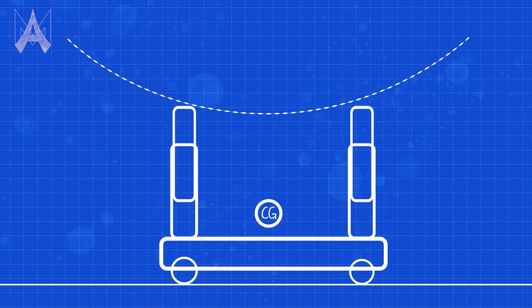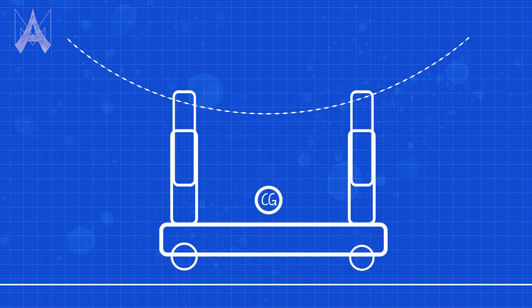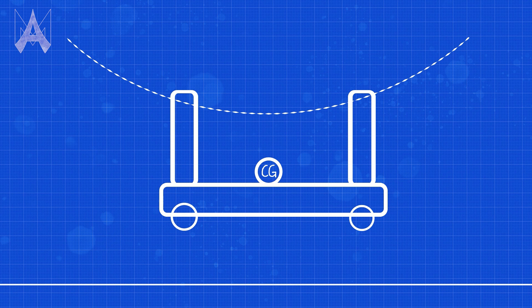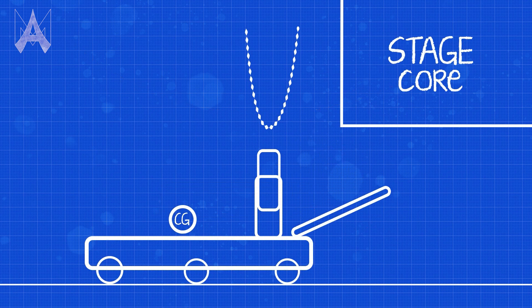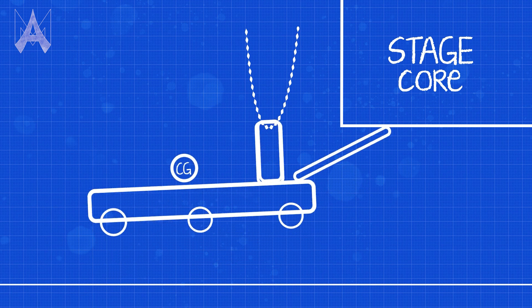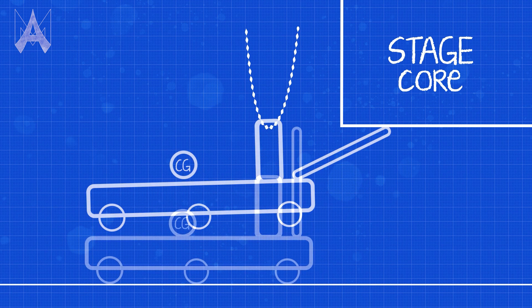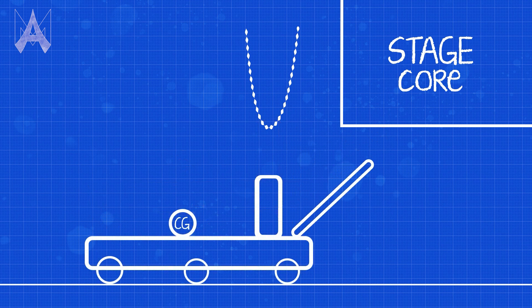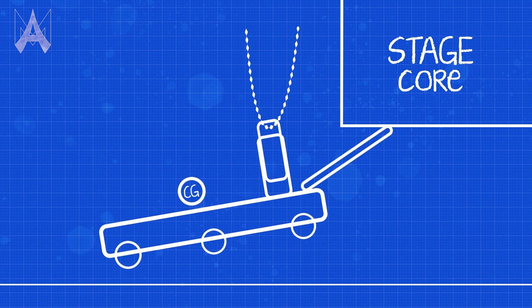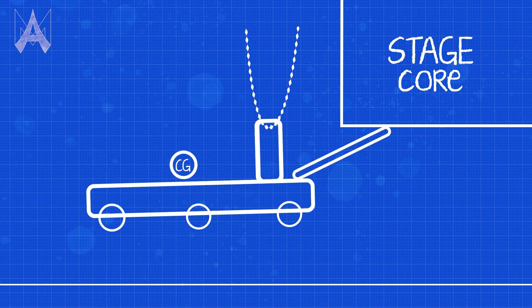One way to address this would be to mount a second Climber somewhere else on your robot, such that the center of gravity is between the two Climbers. There is also another way: while you're only allowed to hang from the chain, there are other surfaces on the stage you're allowed to stabilize off of, such as the bottom of the core. This can be used as leverage to pick up one end of your robot while pinning the other end. Check the manual for specific rules regarding this.